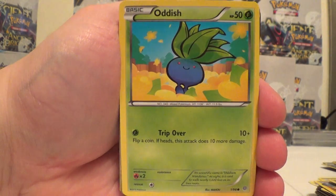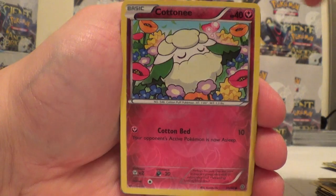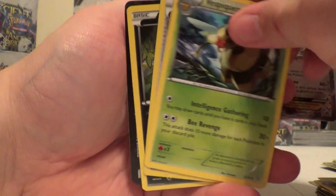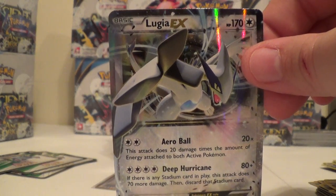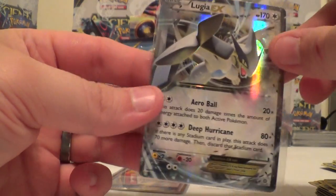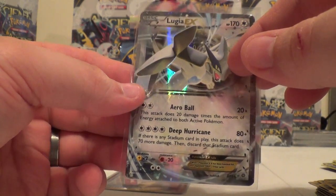Inkay, Kombi, Oddish, Eevee, Gumi, Cottonee Reverse, and another Lugia. Vespiquen, Vespiquen, Lysander, and Sableye. That is the third one of those that I have pulled, which is not too bad because it is playable. I have an extra Full Art and now two extra Regular Arts.